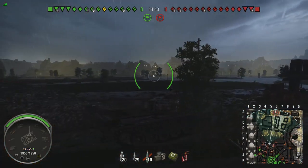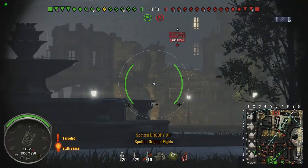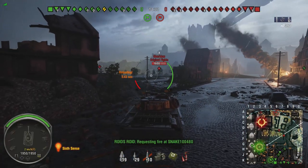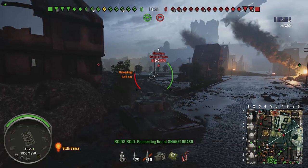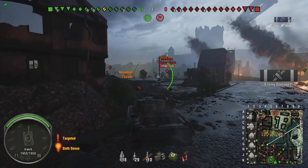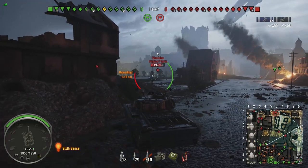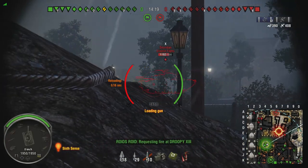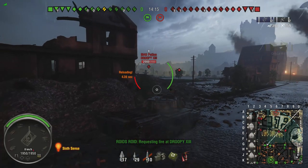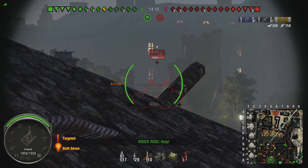It's a speedy little thing and very accurate — 0.31 or 0.32 for the accuracy. And you get HESH rounds with 140 pen on a medium tank! Shell velocity is the same as the Chieftain gun, and view range for the Patton turret is going to be the same on this thing.